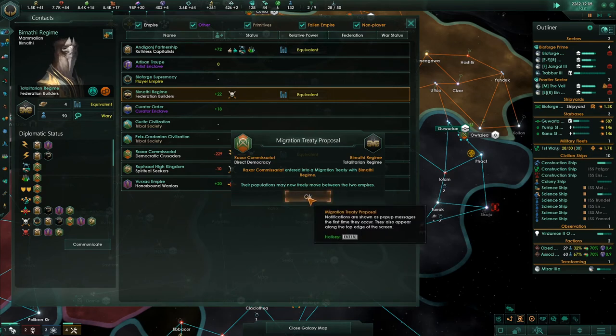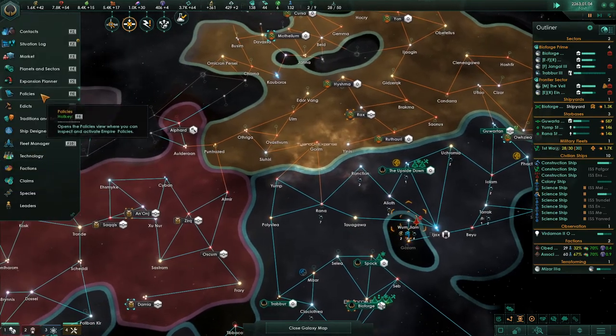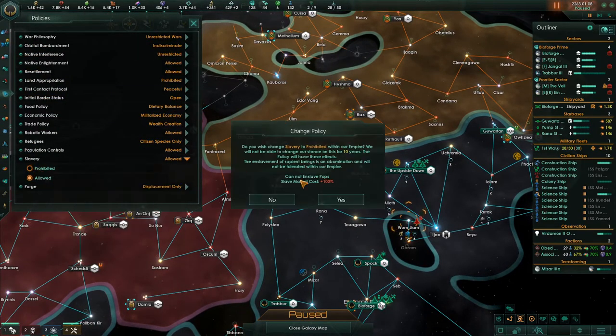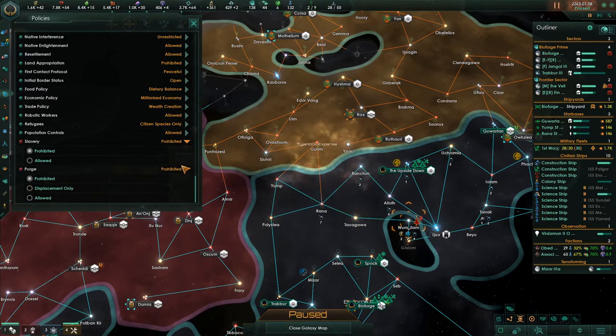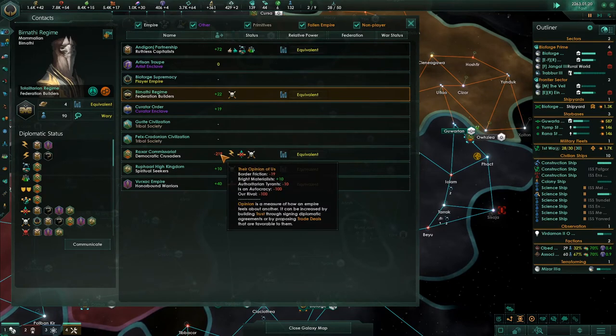Raxar Commissariat is now minus on our relations - it's an autocracy with border friction and a slavery policy. Slavery allowed? No, no, no. I don't want that. Purge: displacement only. Prohibited. Construction complete. These authoritarian tyrants are an autocracy. They want us to rival silicon life - I don't want to rival them even though I'd earn more influence.